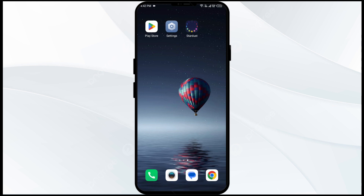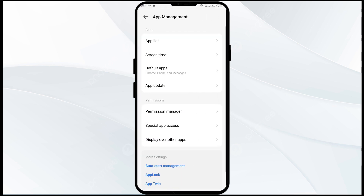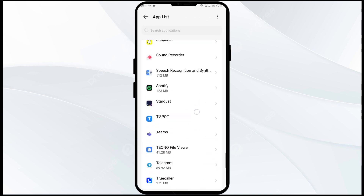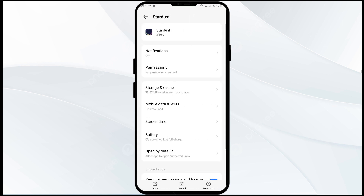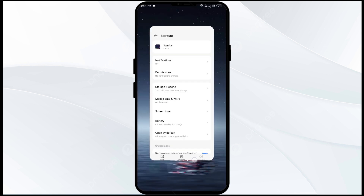First solution to fix this problem is to force close and restart the Stardust app. Open your phone settings and navigate to Apps or App Manager. Select the Stardust app from the app list, then click on Force Stop from the bottom right corner. Confirm by clicking OK, then reopen the app.